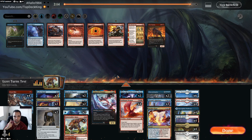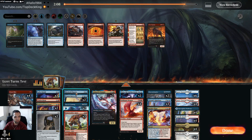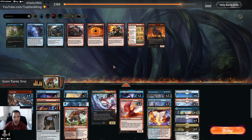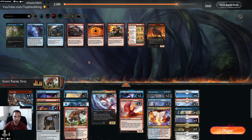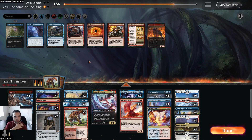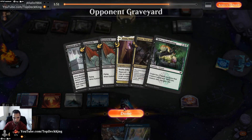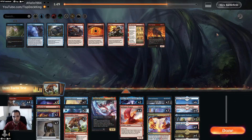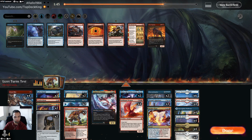Alright, what do we want to do against them? Cinder Clasm is great against them. Mystical Disputes are meh. I wish I had another Cinder Clasm in this matchup — may have to put a second into the sideboard. Soul Seer and Fire Prophecy kind of do the same thing in a sense here.